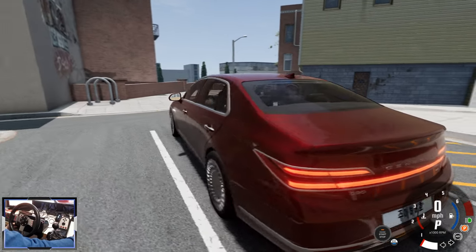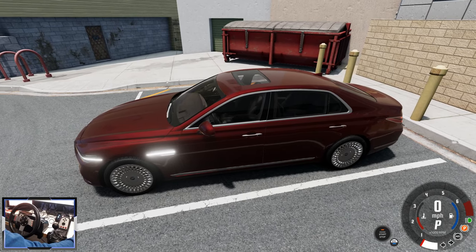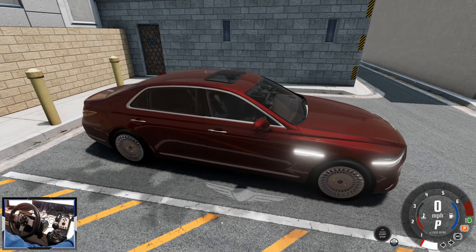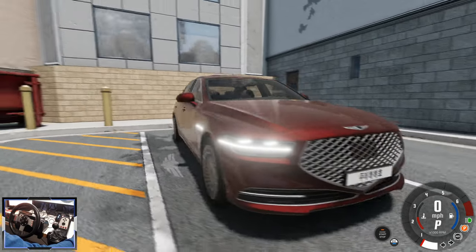The Genesis G90 is a full-size executive car, and this mod has a feature I've never seen on a BeamNG mod before. If you press Alt and N, which is the normal key for fog lights, we get what is known as a welcome light - there's a hologram projected onto the floor of the Genesis logo.